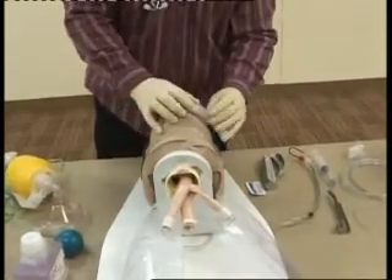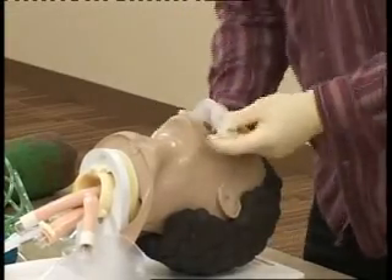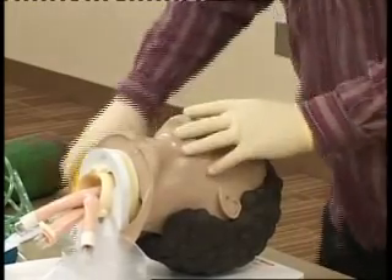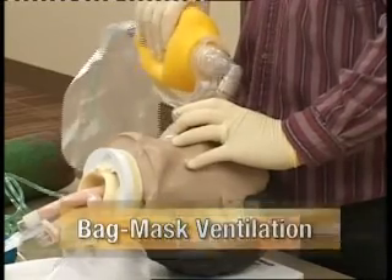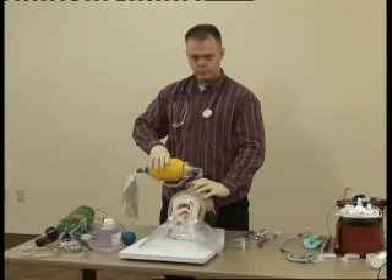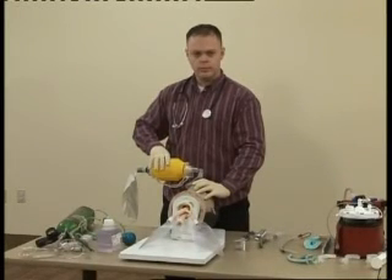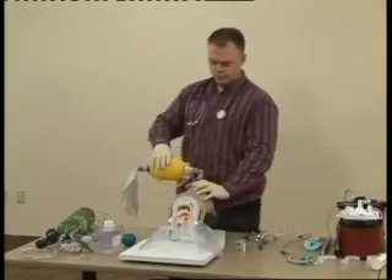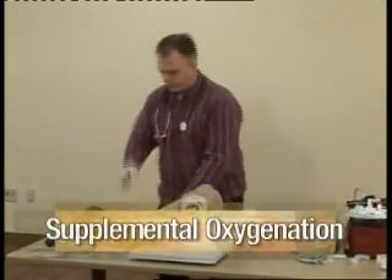No breathing. I'm going to measure the airway from the corner of his mouth to the earlobe and insert the airway. There's no gag reflex present, and the patient does accept the adjunct. I'm going to hyperventilate my patient on room air. The patient's pulse oximetry shows 85%.